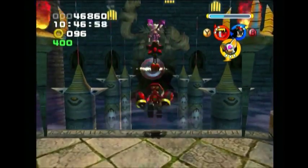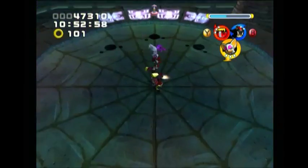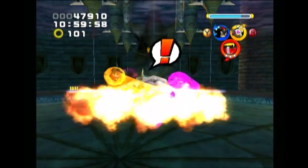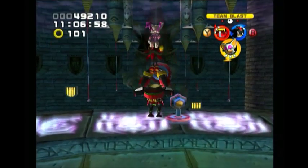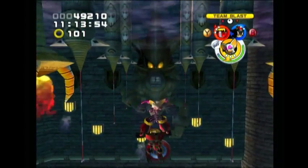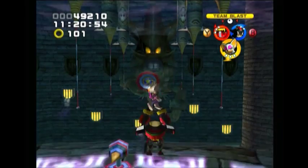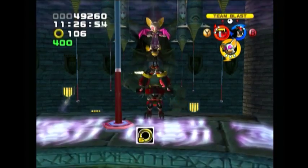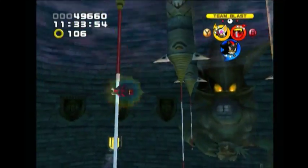Omega is a bigger projectile than Shadow is, so if you think Shadow is just missing and would have otherwise grazed the area, you can fire Omega instead to get that accomplished. Then you have to do it again over here. You'll notice that the castle statue on this side is a statue of Metal Sonic, and if you flip it over to the other side, it's a picture of Dr. Eggman. That's a neat little thing. It also suggests that Metal Sonic has been in charge long enough to make some additions to the castle.